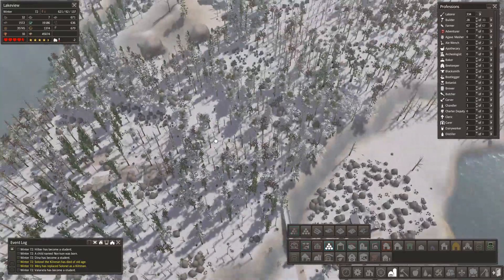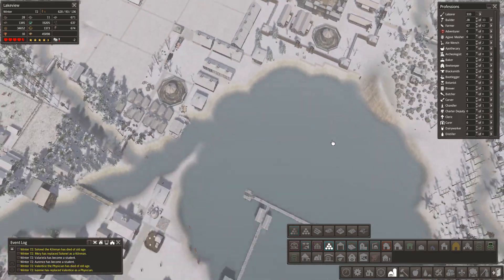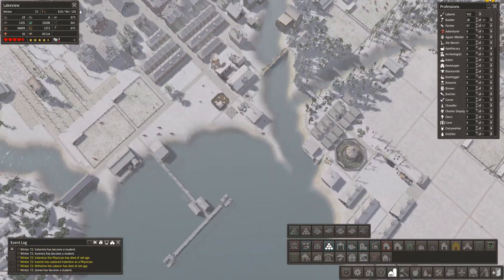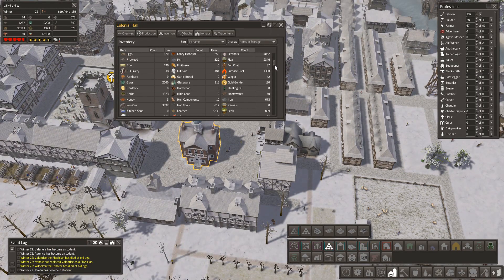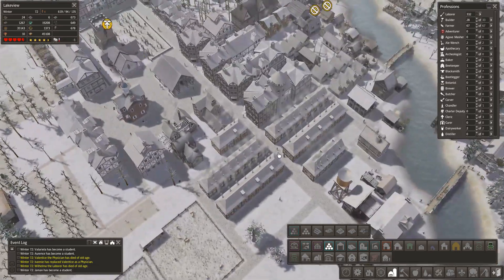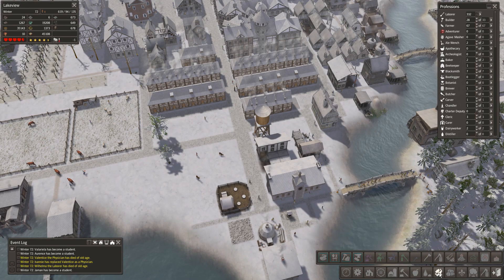I think our charcoal capability is doing quite well. I was producing loads and loads of reeds and wasn't doing anything with them - we've got 3,000 reeds now. There is a way you can make fuel from reeds and I need to remember where it comes from. I think it's called a bundling shed or something.